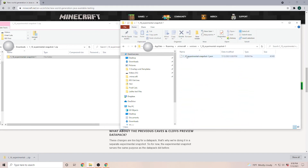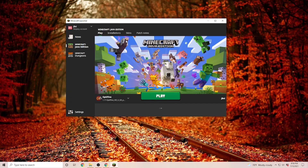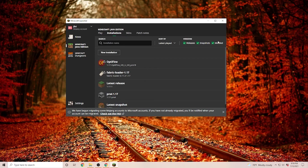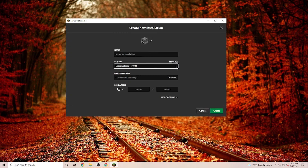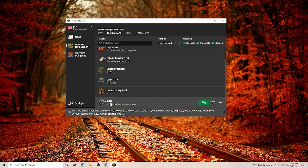Double click on it and you should see a JSON file. Now let's open up the Minecraft launcher. Once your launcher is started, go over to Installations, make sure that Modded is checked, and click on New Installation. In here you can change to the pending 1.18 experimental snapshot 1. As you can see, now down here we have our 1.18 and we can start it up.